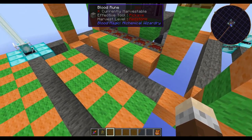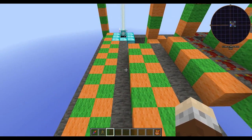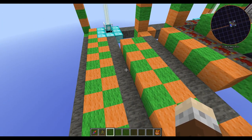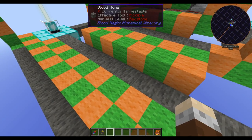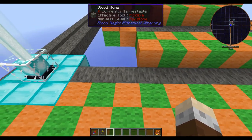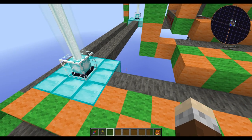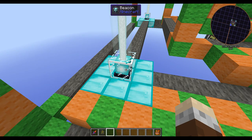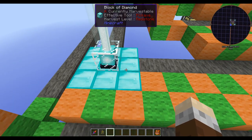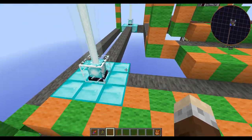Moving on to Tier 5, this one's slightly different in that you're now out three blocks from the previous tier's Blood Runes — one, two, and three — and then down a layer. This requires 52 runes in total to cover all four sides. Then on each corner, rather than a pillar, you have a beacon. This doesn't actually have to be an active beacon — you can just have the beacon block itself, though I have it activated here because it looks nice.